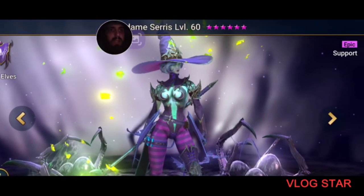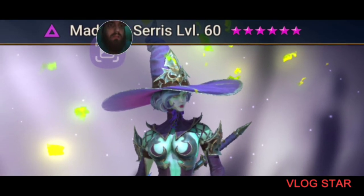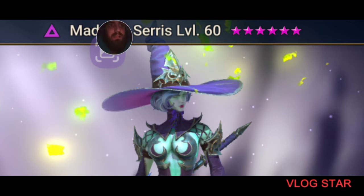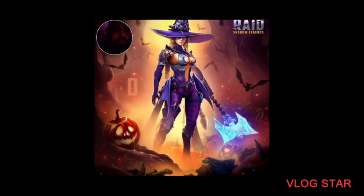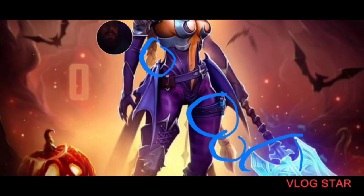The weapon is different, obviously. The hair and the face are different. But the hat — look here — the hat is actually almost the same. And there's one other thing: on the hip there are little potions right there. She does have the potions in the in-game version too. But once again, the weapon is totally different, and the ponytail hair goes all the way down in the design.